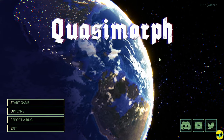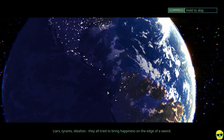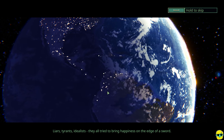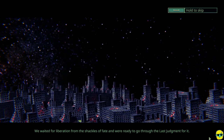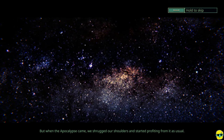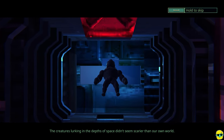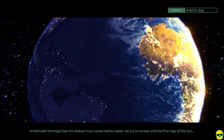Starting a brand new game now. The intro lore blurb reads: 'The history of humanity is written in tears and blood. Liars, tyrants, idealists — they all tried to bring happiness on the edge of a sword. We waited for liberation from the shackles of fate. Not for glorious death, love, or the Lord, but for a way to step off the path of suffering. But when the apocalypse came, we shrugged our shoulders and started profiting from it as usual. Armed with the hope that the darkest hour comes before dawn, we try to survive until the first rays of the sun.'